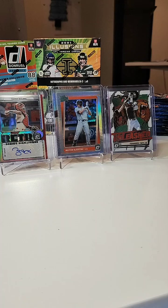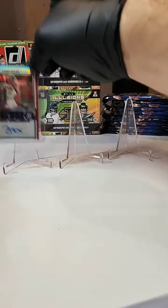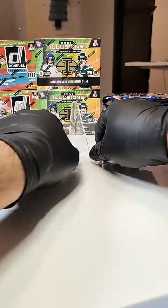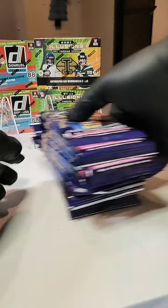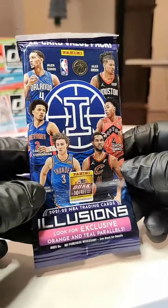I'll get all this baseball finished off and off to the side, and then we will go into the illusions. Alright, all good to go there. And move this off to the side. I'll get these thrown back here and we'll take a look at what we got. So this one's the Bounty Pack, the one thrown in because the break sold out.